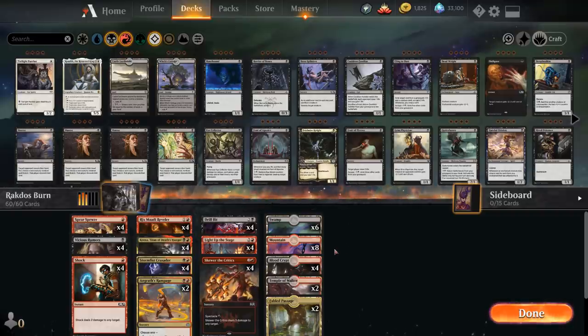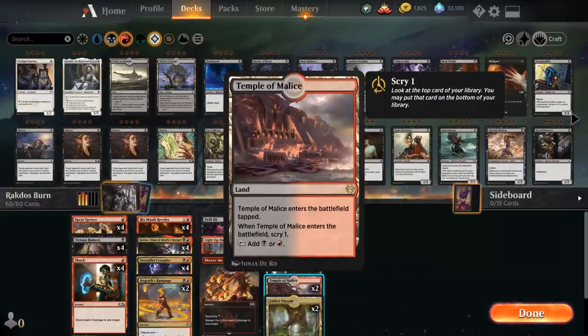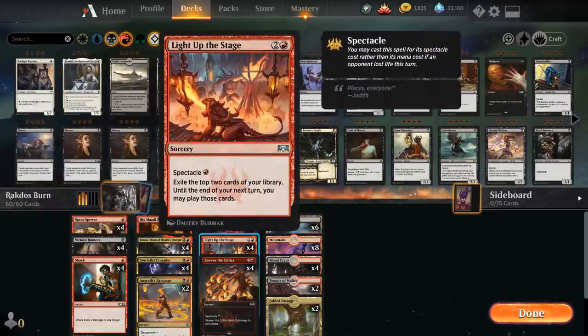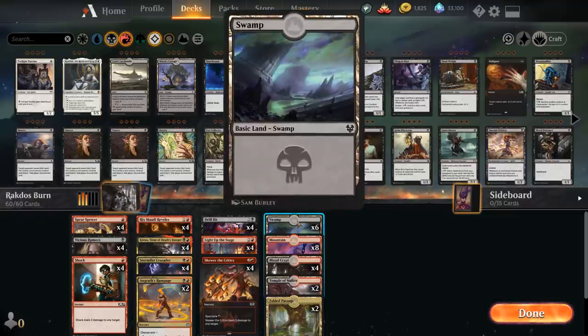The mana base is definitely one of the weaker points of the deck, because we don't want to be playing tap lands with so many cheap plays, but we still need dual lands for functional mana. We're playing two copies of Temple of Malice and two copies of Fabled Passage. Passage has some synergy with Kroxa since it puts a land in the graveyard for escape. Two copies of Temple instead of four Fabled Passage because our deck is color-intensive — sometimes we need double black for Vicious Rumors into Drillbit, or double red for Shock plus Light Up the Stage. The rest of the mana base is four Blood Crypts, eight Mountains, and six Swamps.